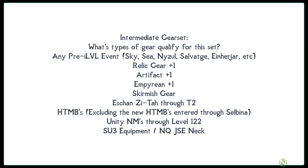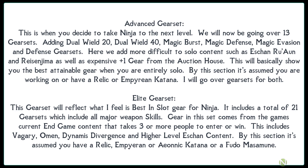The next video in the series is the advanced gear set, covering 13 gear sets instead of 7, adding dual wield 20, dual wield 40, magic burst, magic defense, magic evasion, and defense sets. It includes more difficult solo content such as Eshin Rwan and Rezenma, as well as expensive +1 gear from the auction house. The final video covers the elite gear set — 21 gear sets with best-in-slot gear from current end-game content requiring 3+ people, including vagary, omen, Dynamis Divergence, and higher-level Eshin content.